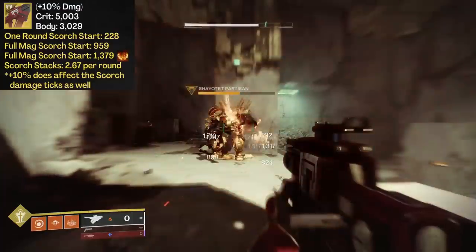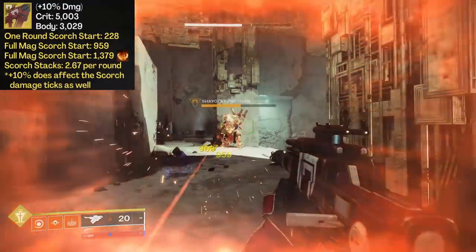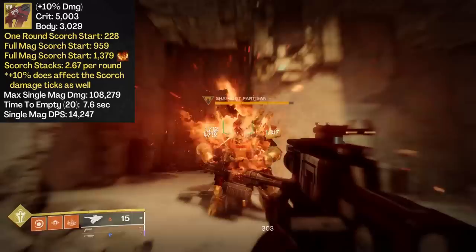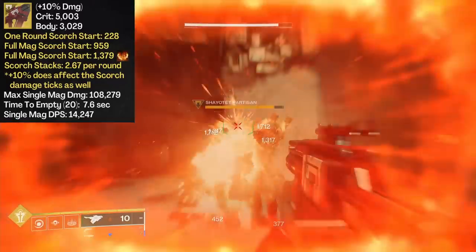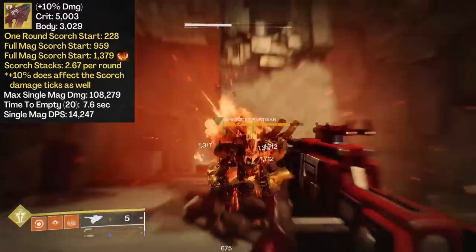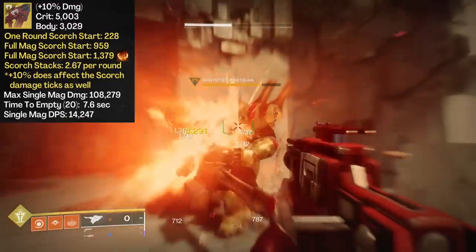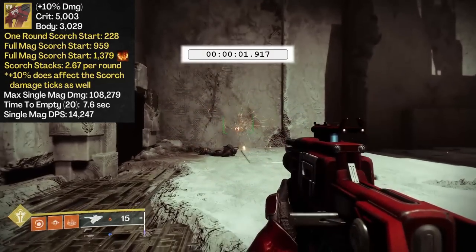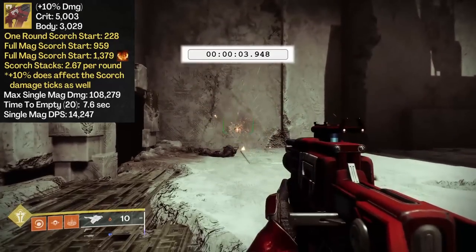Because of the ramping Scorch, the max single mag damage will be achieved when hip-firing this weapon. Good luck landing these all as crits, but in theory we're looking at a potential 108,279 points of damage, not including the Scorch afterburn. Time to fire off all 20 rounds comes in at a lengthy 7.6 seconds. Single mag damage per second: 14,247.